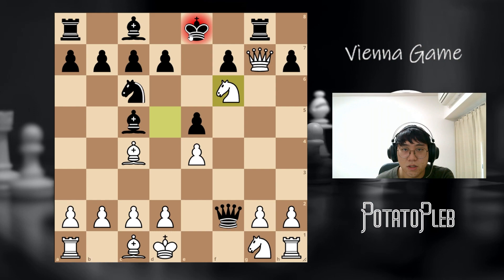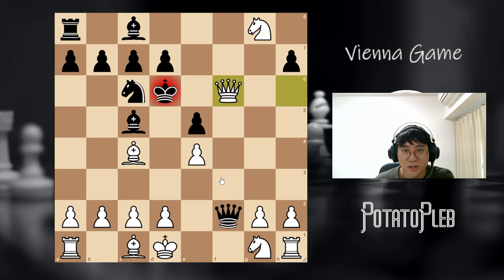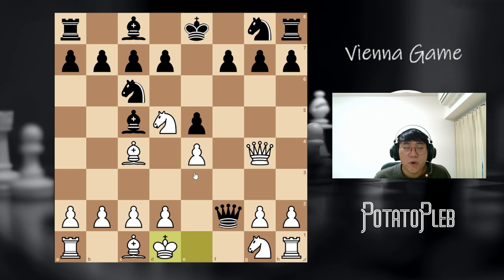So the king has to go to king e7. Then we take with the knight. Look at this king — it's not a happy king. It's pretty much dead. Checkmate. So we're borderline checkmating, and you can sit here and think about how you're going to win.